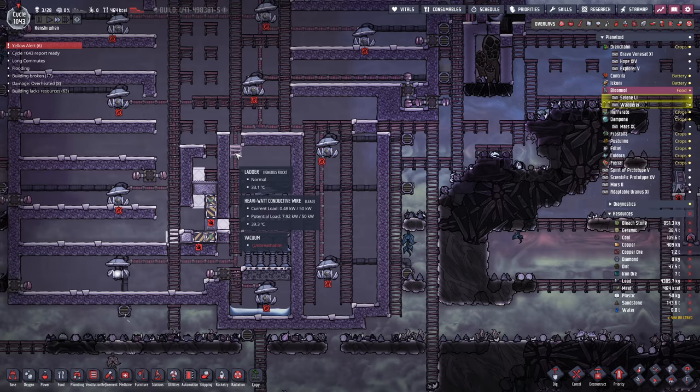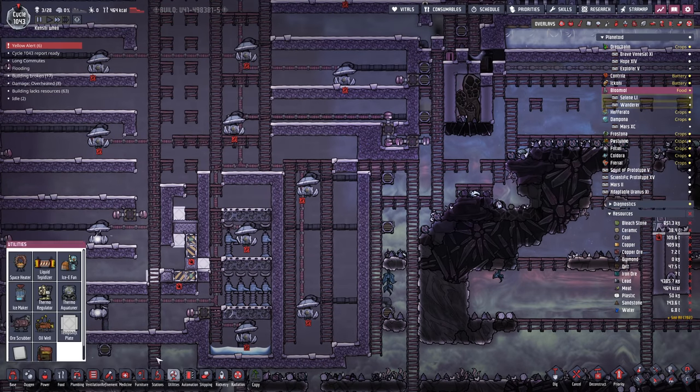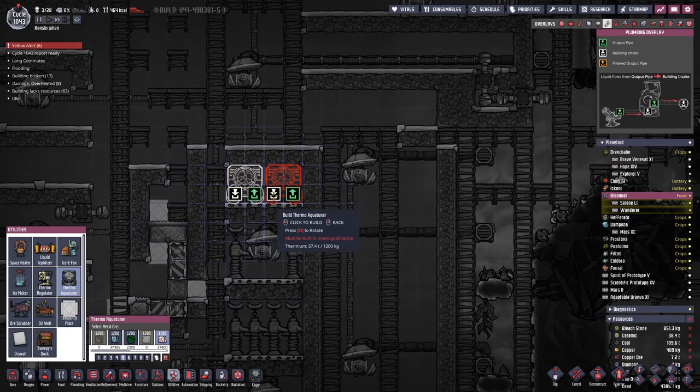We're going to need about five tons of water, maybe a bit more. Then we're going to be putting in the aquatuners here. Aquatuners are going to look a bit like this — we're going to be using thermium ones, of course. Plumbing in here is going to get a bit interesting. Let's go with ceramics.